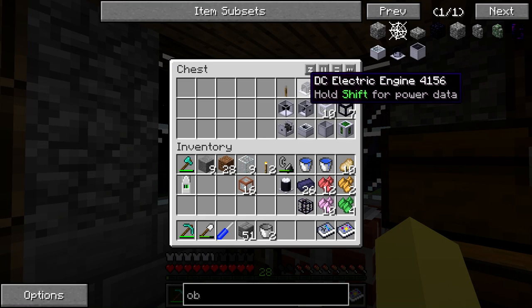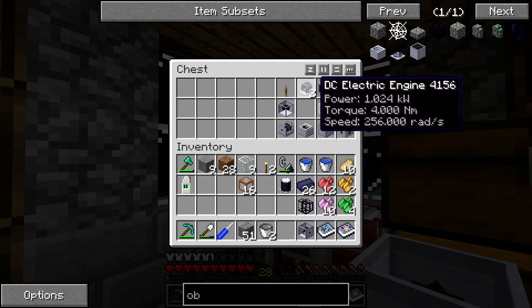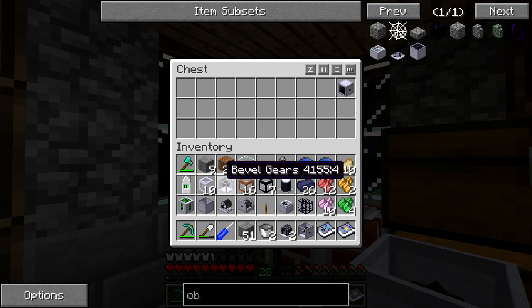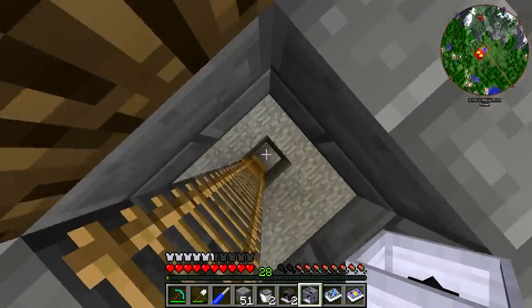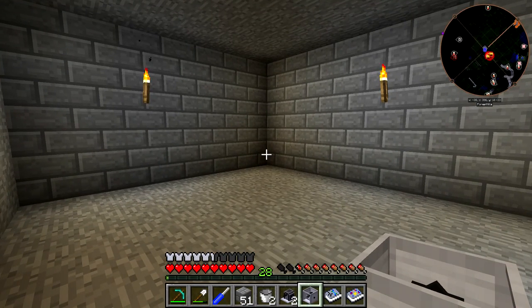We do have a lot of other stuff in here such as DC electric engines, shaft junction, and pump, because you do need a steady supply of water. We have the bedrock gearbox, the micro turbine with a fresh reservoir, and the engine control unit and fuel line so we can get the micro turbine running to actually get the centrifuge to function. I also have a bevel gear and liquid pipes - we're going to leave the dynamometer in there because we don't actually need that today.